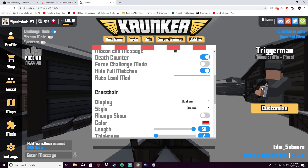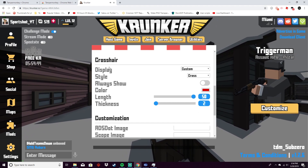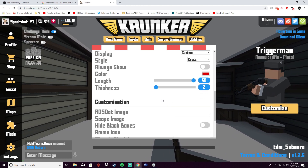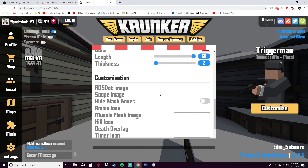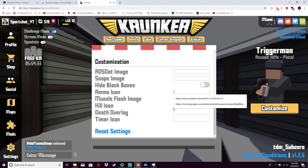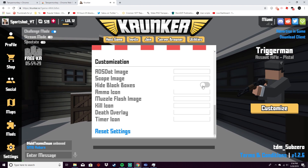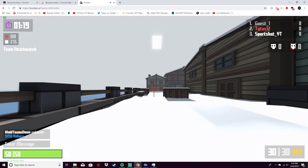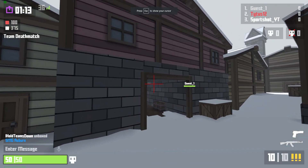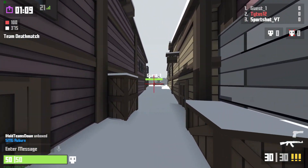There's also an 'Auto Reload Mod' — you can put the URL to the mod in there and it'll just copy it over. Then there's the display section, which is just the crosshair. I have a custom one made, and you can use a whole bunch of different images from your own computer.